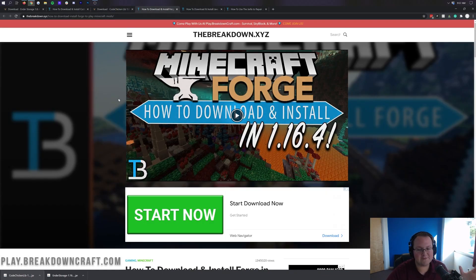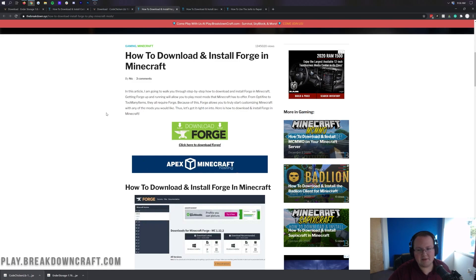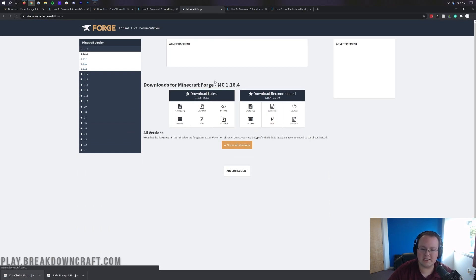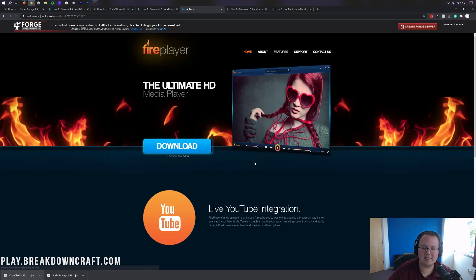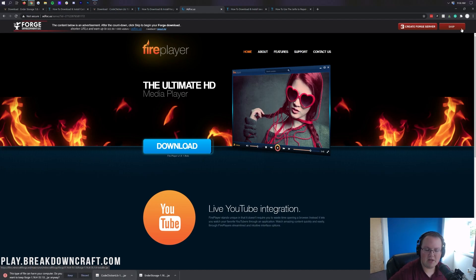We aren't done downloading yet — we still need Forge. None of these mods work without it. Go to the third link down below for our in-depth Forge guide. Make sure Minecraft 1.16.4 Forge is selected — it should say MC1.16.4. Come under Download Recommended and click the Installer button. That will take you to an ad page — do not click anything on this page whatsoever. The only thing you want to do is wait 7 seconds, then click the red Skip button in the top right. Forge will then go ahead and download.